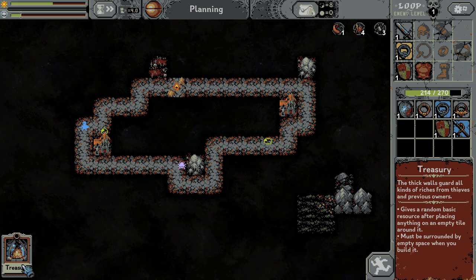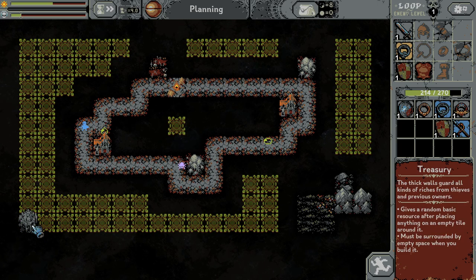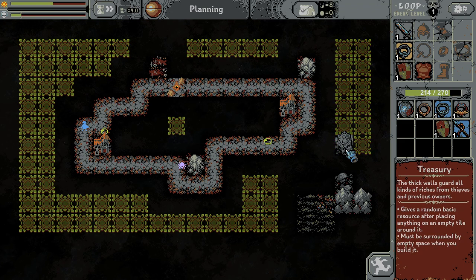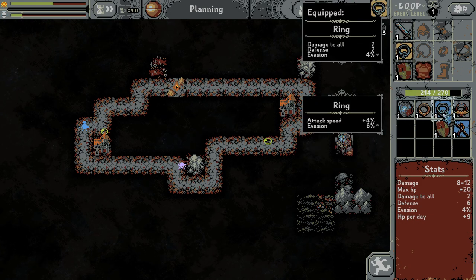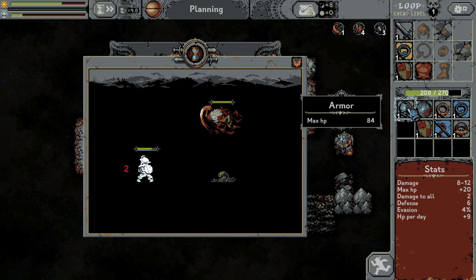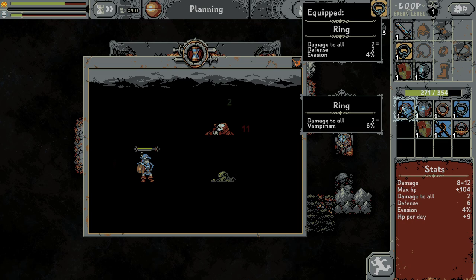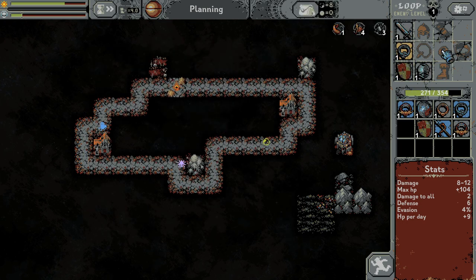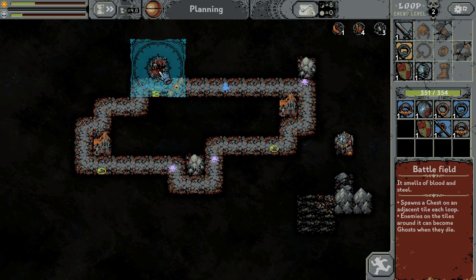A treasure — I can build it somewhere, let's build it here. Defense 4, defense 4 — this is useless. Attack speed, evasion, vampirism — I don't have any good items right now. So let's kill those dudes. I got the armor, this is a good thing. So now I will lose 2 defense but I will get vampirism. I think this is a better ring, or maybe I can use it as a second ring.